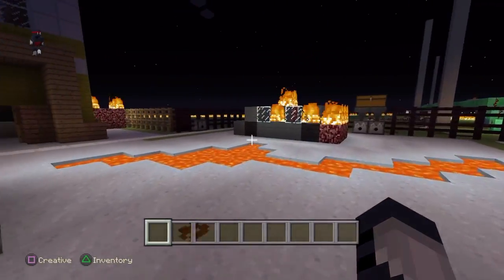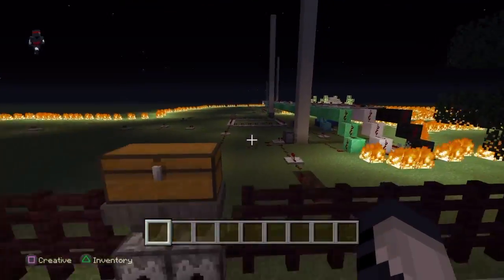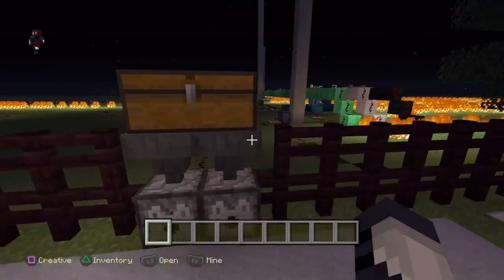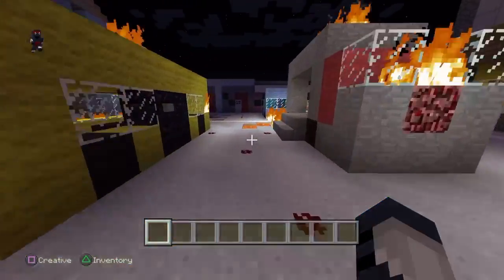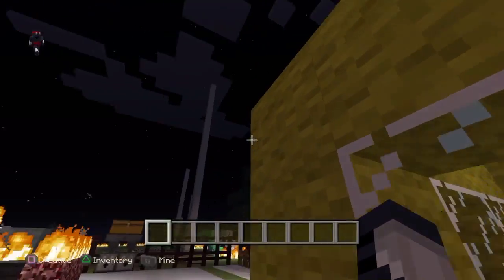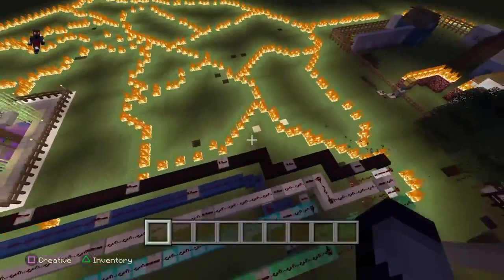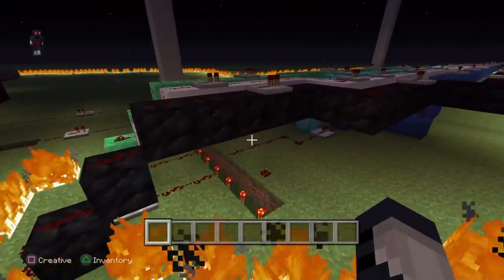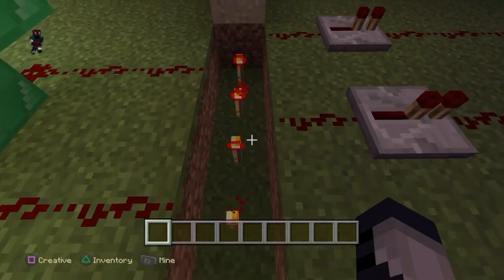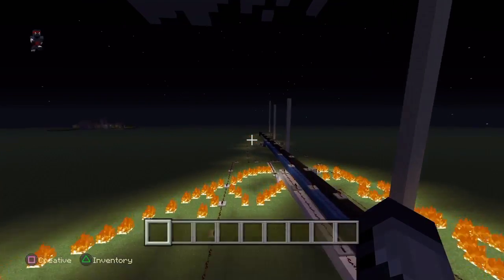Once they're all dead, you click the button again and it'll go to round two. Without command blocks we can't auto-detect when zombies are dead, so you click the button to start the next wave manually. It gets harder and harder as it progresses. Right now we only have eight rounds — one through eight — it's very simplistic redstone.